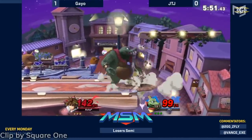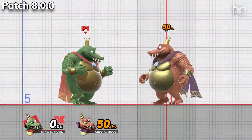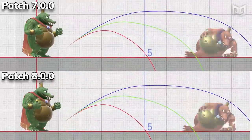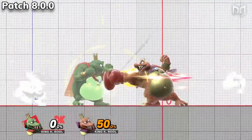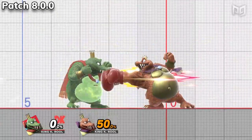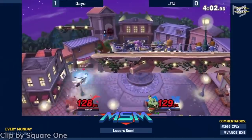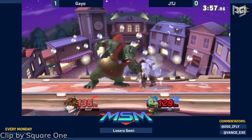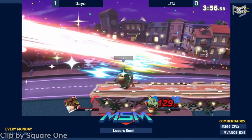King K. Rool also got some love. The high-damage portion of his dash attack hitbox stays out longer and now moves as a hold with more knockback. Up smash deals more damage and knocks enemies further. Back throw sends enemies at an adjusted angle. It's now harder to make K. Rool flinch during side B. His belly super armor now comes into effect on more of his moves and is more durable. These buffs do a good job helping K. Rool hang with the big dogs.